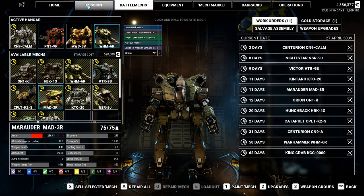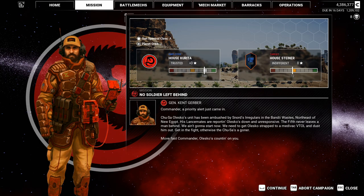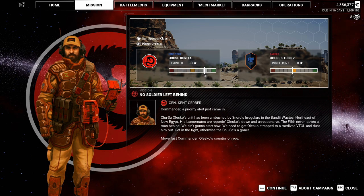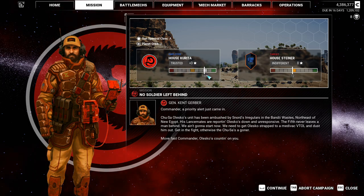Checking here — Wolfhounds, Rogue Cluster. Okay, let's go. Mission: No Soldier Left Behind. General Kent Gerber: Commander, a priority alert just came in. Shusa Olesko's unit has been ambushed by Snortz Irregulars in the Banty Wastes, north-east of New Egypt. His lancemates are reporting Olesko down and unresponsive. The Fifth never leaves a man behind — we ain't gonna start now. We need to get Olesko strapped to a medevac VTOL and dust him out. Otherwise the Shusa is a goner. Move fast, Commander. Olesko's counting on you. Well, no pressure then. Getting more points, so that's nice. And we're still indifferent — that's amazing.